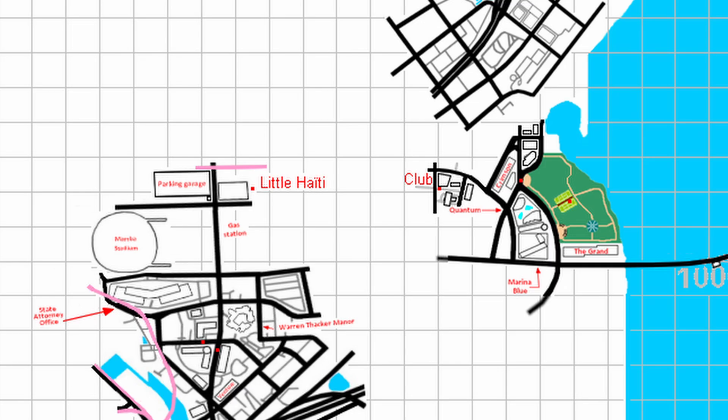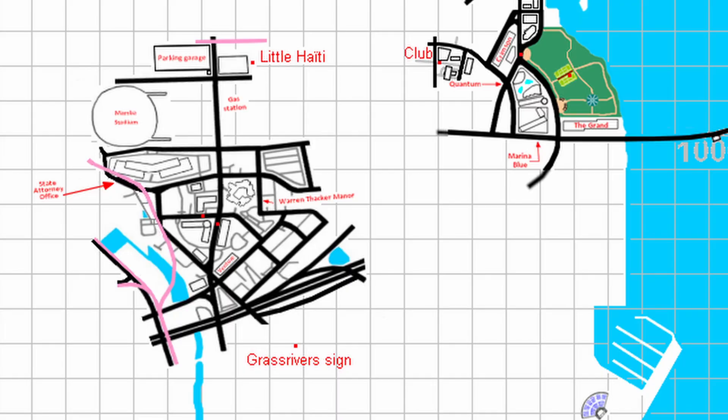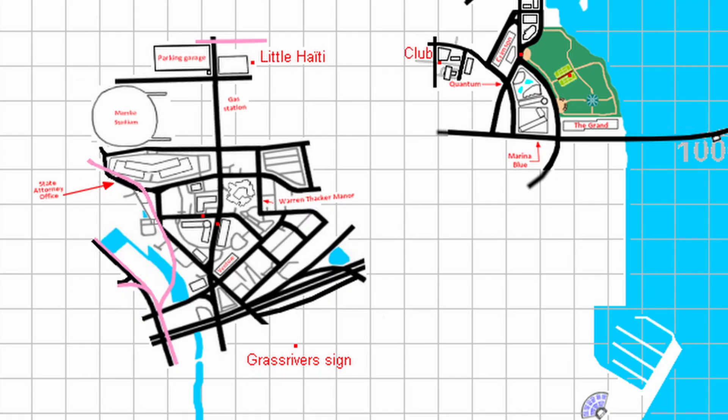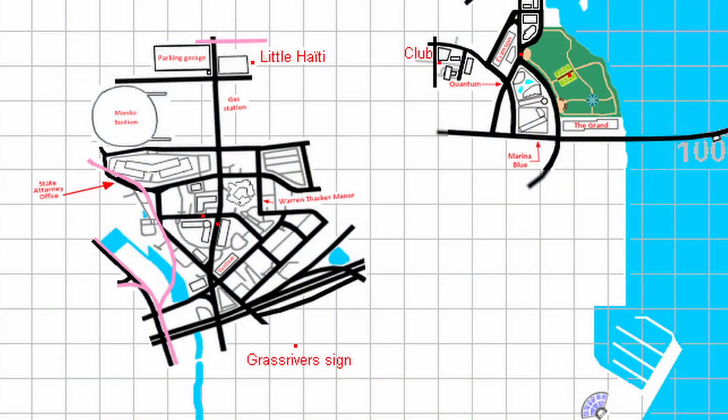To the west of the club is Little Haiti, which is said to be the neighborhood for the San For San Gang. The Little Haiti Memorial will definitely be in the game with a Rockstar twist, and Interstate 97 will be the main highway around this area. Under Little Haiti is Rockridge, known as Little Havana. We know a rough layout including a gas station, the state attorney's office, the Warren Thacker Manor, and the Mamba Stadium based on Lone Depot Park. It will also have an industrial facility and be right beside the river that flows through the city.